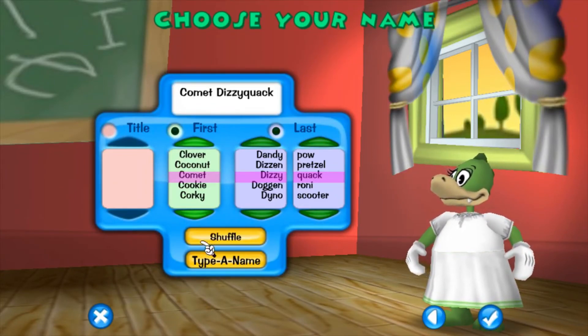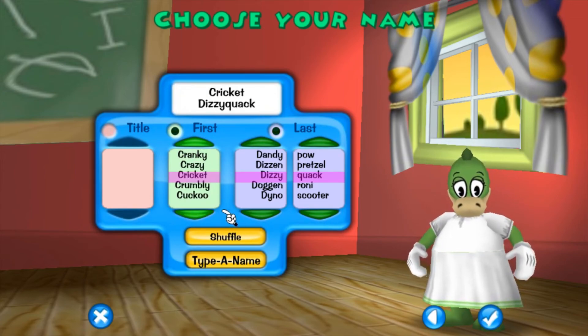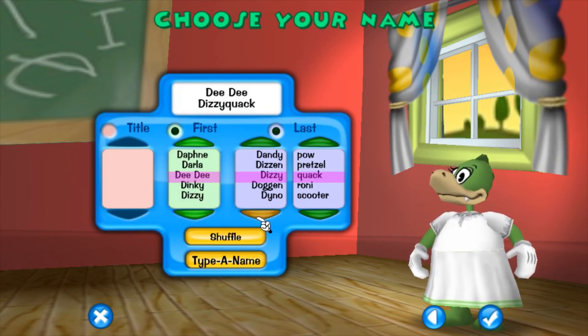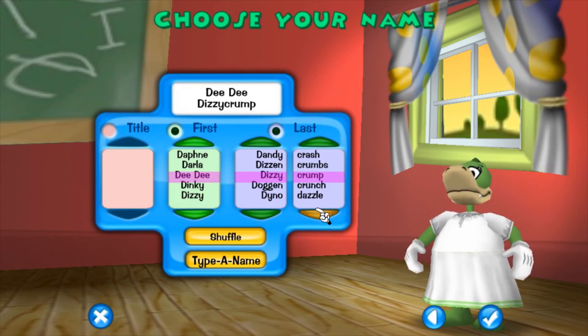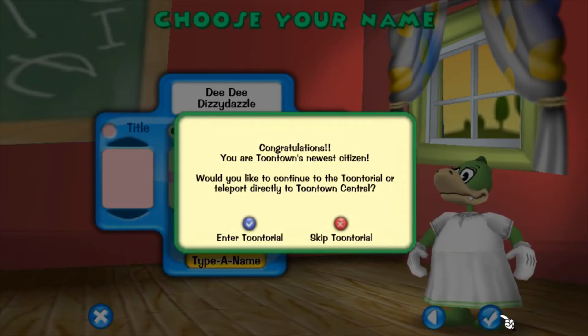Then I went on my main toon and I heard the deer noises and I hated them. 'Cricket' — no, that sounds weird. 'DD Dizzy' is cute. Let's see... I like to have them all start with the same letter, I just feel like it sounds the nicest. 'DD Dizzy Dazzle' — that's adorable! So let's do that.